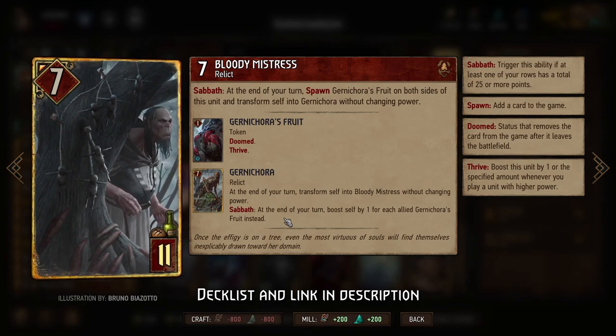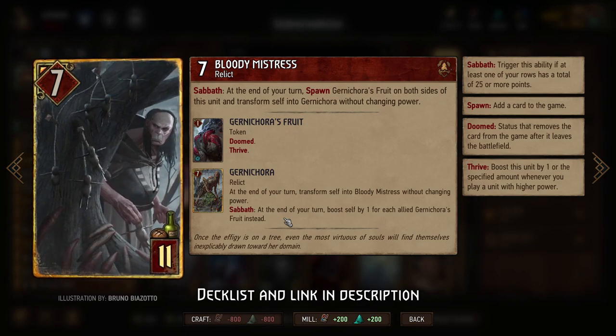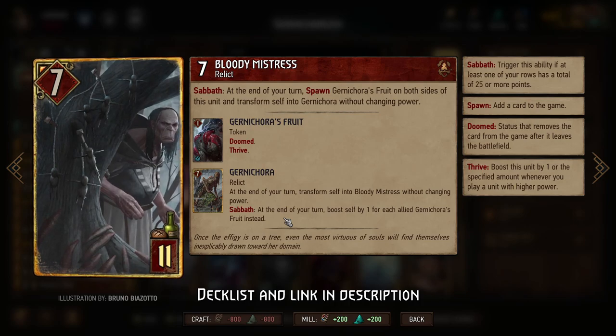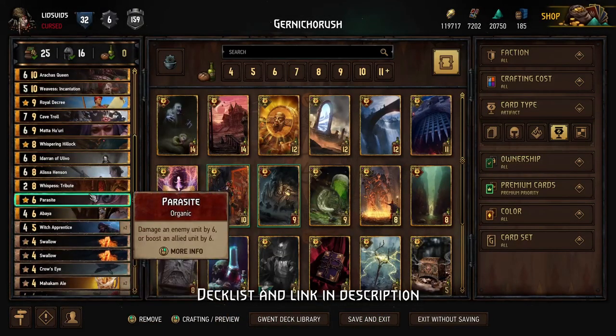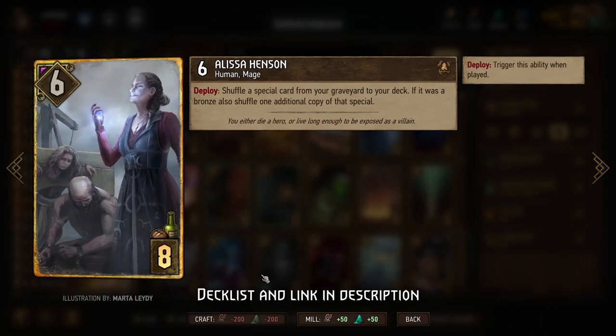So that's the round two strategy: once you get the Gurna Korras and make sure you have the Gurna Korra's Fruits to accompany them, you can pass — that's going to give you a ton of points every turn and your opponent is going to find it pretty hard to keep pace. If they do manage to catch you, what you can then do is use Alyssa Henson to move Witch's Sabbath from your graveyard back into your deck.